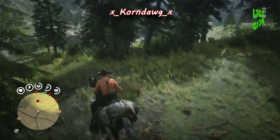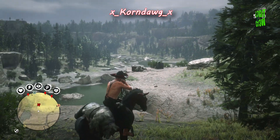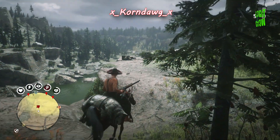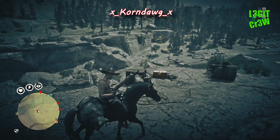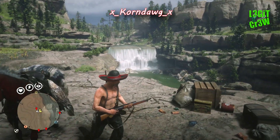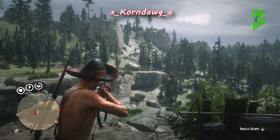This might be the quickest video I've done on these treasure maps - this one's not that difficult. Come over here and look on the ledge. Use L3 and R3 to turn on eagle eye and see if your treasure is at this location. Obviously there's mine right there, not too difficult on this one.